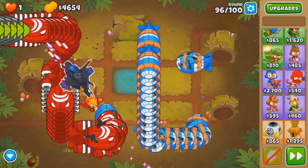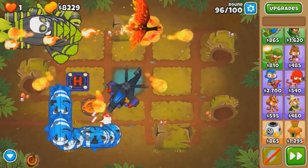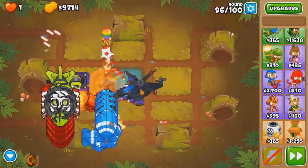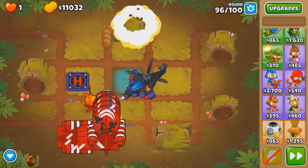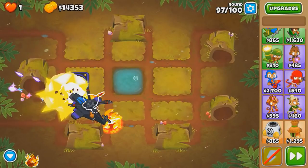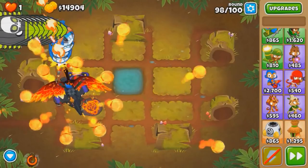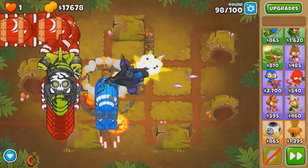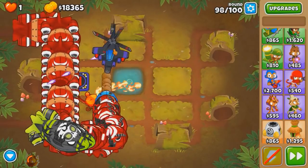Round 96 is kinda tough - there's a lot of fortified MOABs. I'm definitely gonna use the ability. Holy crap, look at how many mobs there are! The good thing is round 97 is pretty easy so I probably don't need to use the wizard. Look at how much damage it does - god damn. The round I'm worried about is 98 and 99. If I don't have the ability by 99 then I'm dead. I gotta use the ability at the start of round 98, then stall the last of the round and let the Apache Prime deal with it. I used it a little too early - can the Apache Prime deal with the rest?